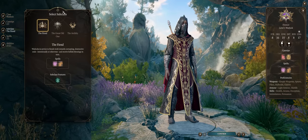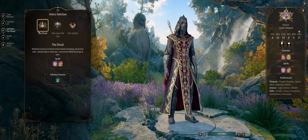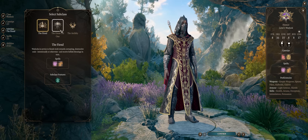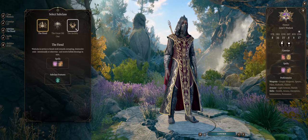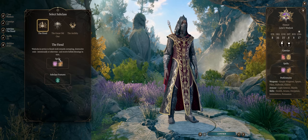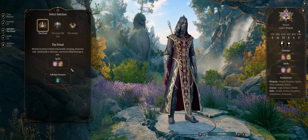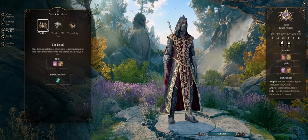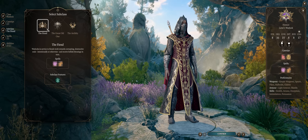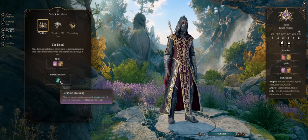First we have the Warlock subclass, which is selectable as early as level 1. There are three choices: Fiend, Great Old One, and Archfey. Each offers three different benefits as you level up — the first at level 1, the second at level 6, and the last at level 10. The best choice, very early, is without a doubt the Fiend, because of its unique Dark One's Blessing feature.